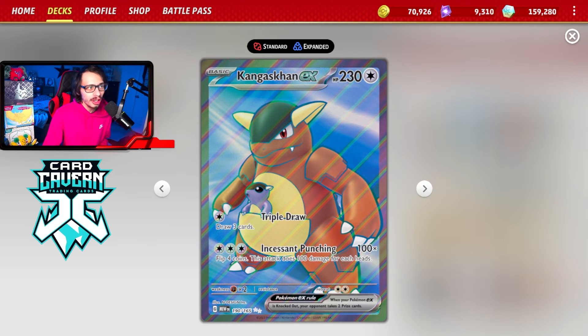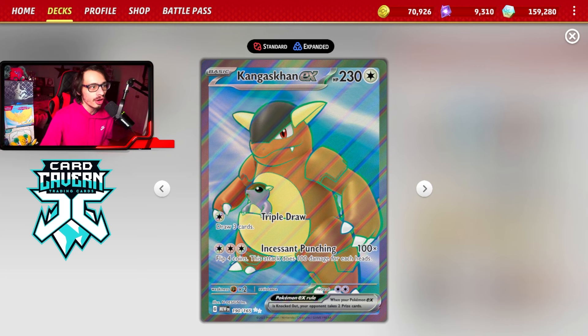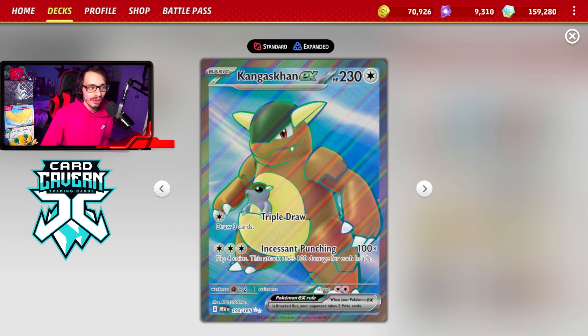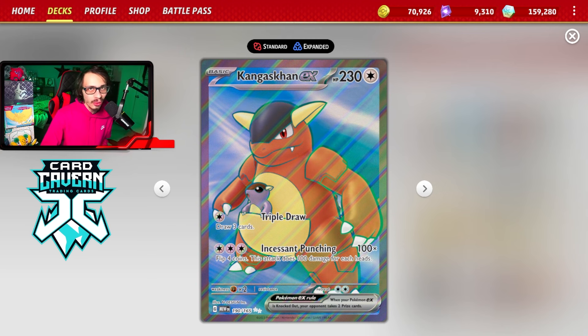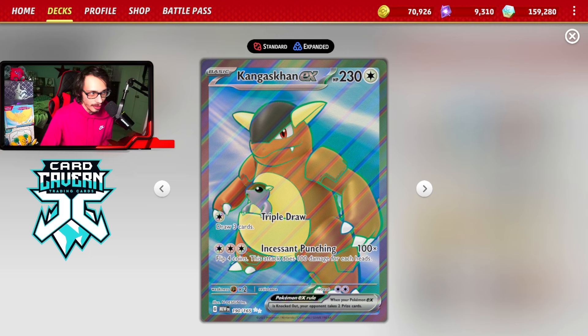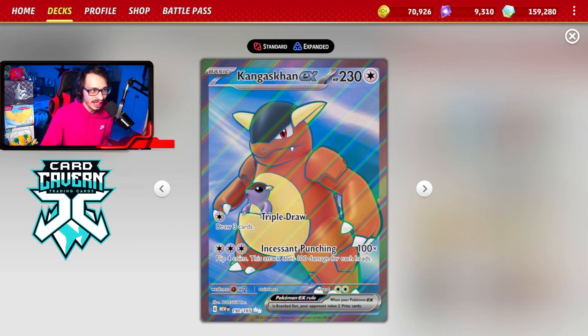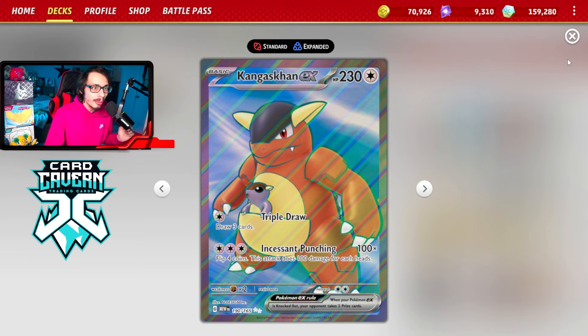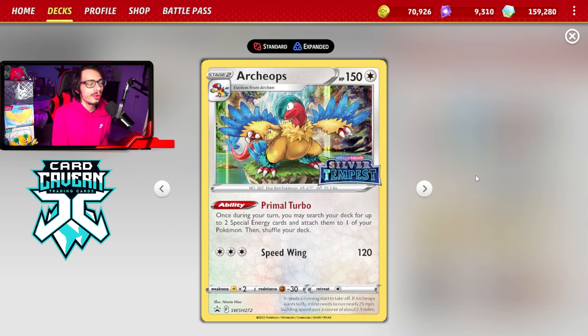The idea behind this deck is we are going to be using Kangaskhan EX as our main attacker. It does have that big attack which for 3-color synergy does 100 damage, and you flip 4 coins, and it does 100 damage for each head. That isn't terrible — if you literally flip all 4 heads on Kangaskhan's attack, you can do 400 damage. The best way to build up your Kangaskhan is, of course, going to be with Archaeops.